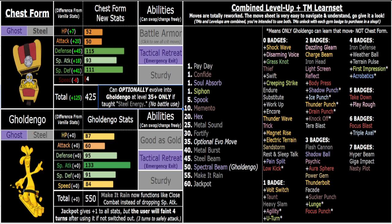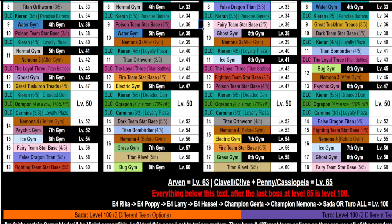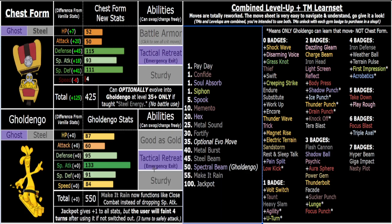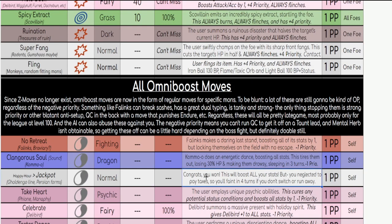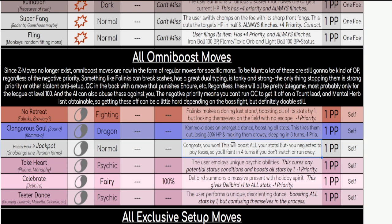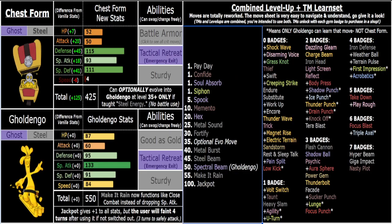I might push Jackpot's availability up to boss 60 — 60 versus 100 is four extra bosses, which is a good amount. The flavor text for Jackpot is hilarious: 'Congratulations, you won! This will boost all your stats, but you neglected to pay your taxes, so you'll fade in four turns if you don't switch or run away.' Essentially, if you don't Volt Switch or hard switch out on that fourth turn, you die — obviously the last thing you want in a Nuzlocke. You get three full turns of boosted attacks.